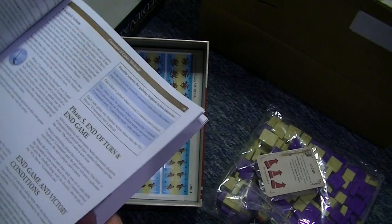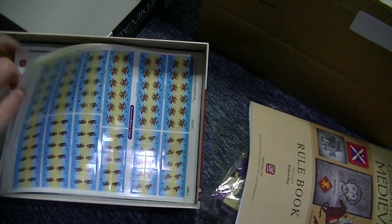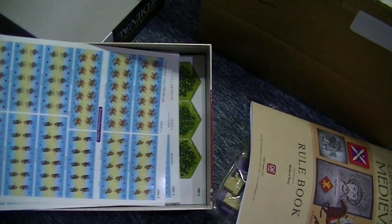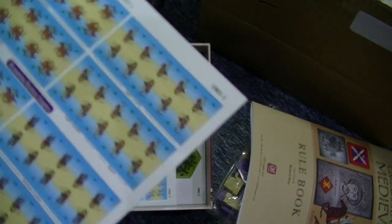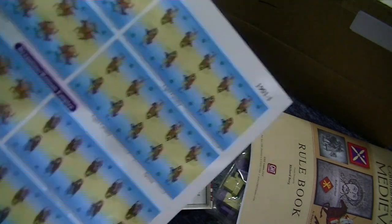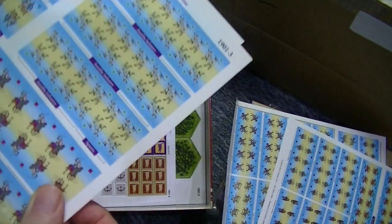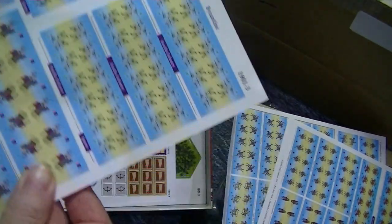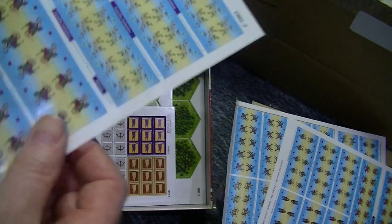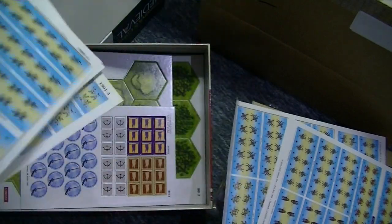Another rule book — hopefully the rules will be pretty similar to Ancients, but there's plenty of reading there. And then of course the various stickers. These are all the stickers for the different troops. You've got your Byzantium late Roman, and the Sassanid Persian stuff. We call it medieval but it's very, very early medieval, this particular starter pack.